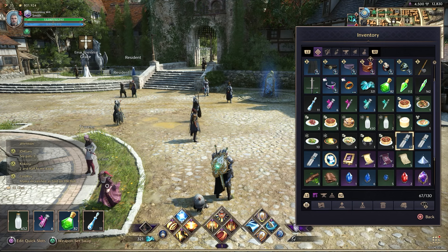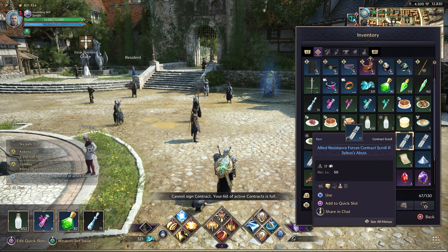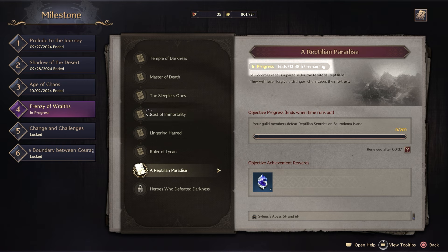I'm going to try and use these contracts, but my contract list is full. It wouldn't let me use them because I don't have access to that area of the Abyss yet because my server milestone hasn't reached that location. So in about three hours and 48 minutes from now, this will transfer to the next milestone and this one will be complete.